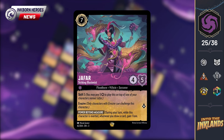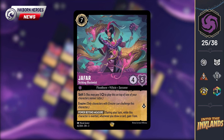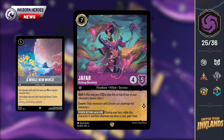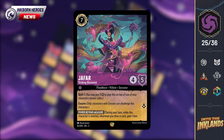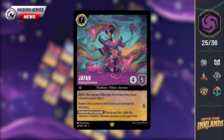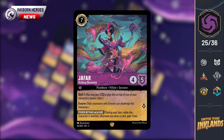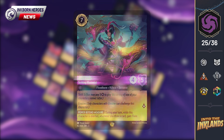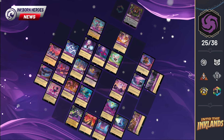If that wasn't all scary enough, when Jafar is exerted, every time you draw a card, you gain 1 lore. And yes, it has been confirmed by the Lorcana devs that it really is 1 lore per each card — so if you cast A Whole New World with Jafar exerted, that equals 7 lore. On paper, this sounds absolutely terrifying, especially considering it's landing in a color like Amethyst, but we'll have to see how it plays out in reality. He's either going to define the meta going forward, or will end up a bit like Belle, Hidden Archer — a lot of promise that couldn't deliver. Let us know in the comments which way you think it's going to go.